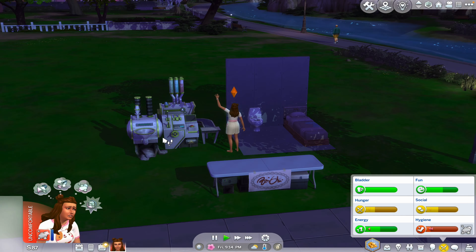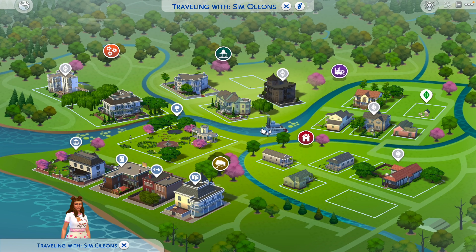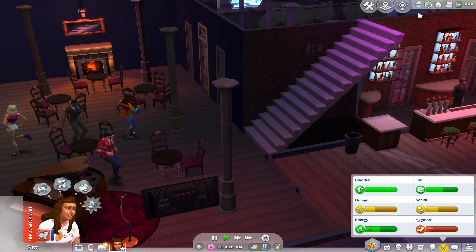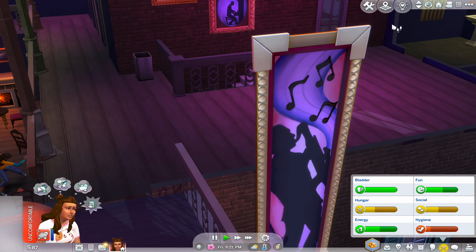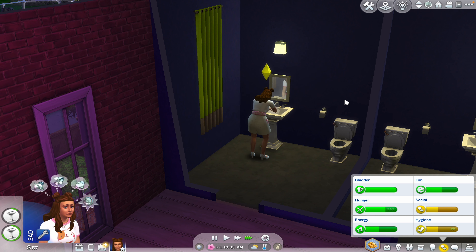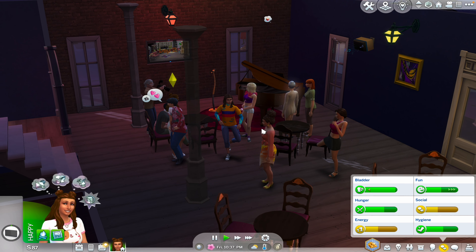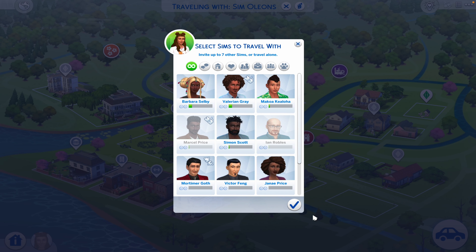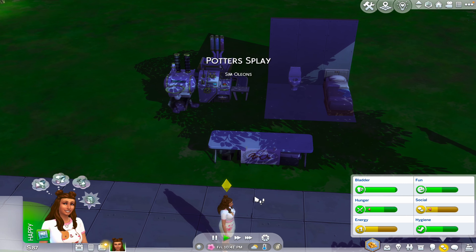Back to the bar we go. I know y'all are like, all we did in episode one was come to the bar. Once we can afford a shower we shouldn't have to come as much. Ew, there's a celebrity here - never mind, we're going home. Y'all know how I feel about celebrities, can't stand them.